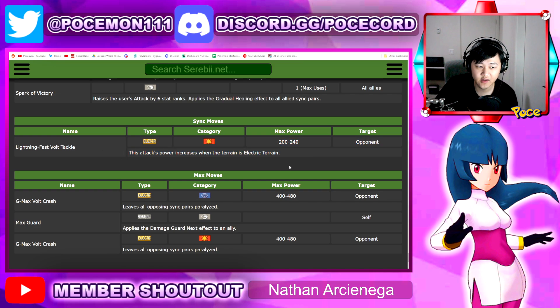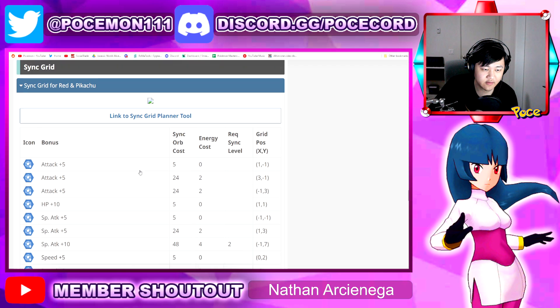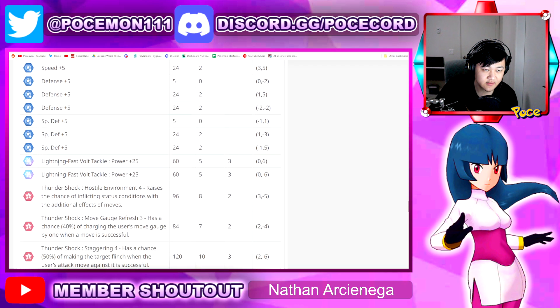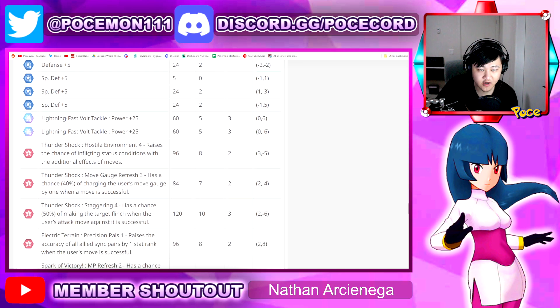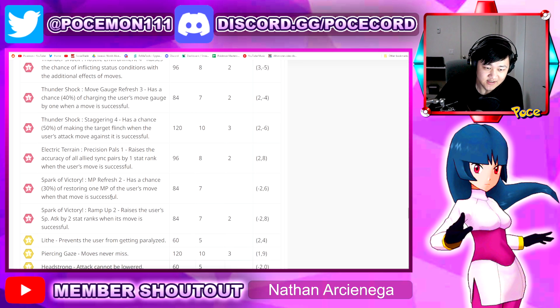The sync ball player over here is electric terrain present. Checking out the sync grid: special attack plus ten, no really notable stat nodes. Hostile Environment 4 and Thundershock — okay, that's very nice. Staggering 4 as well, 50% chance. So in the off chance that electric terrain runs out even though you have terrain extender, you can switch to Thundershock, which has a 50% chance of paralyzing and a 50% chance of flinching your opponent for absolutely no reason — and it's one gauge spam. Electric terrain precision raises your team's accuracy by one — I guess for some thunder units that don't have piercing gates built in. Mark of Victory and Purefresh 2. Ramp Up 2.